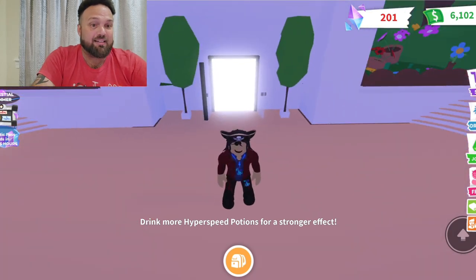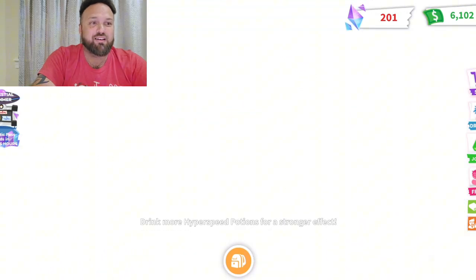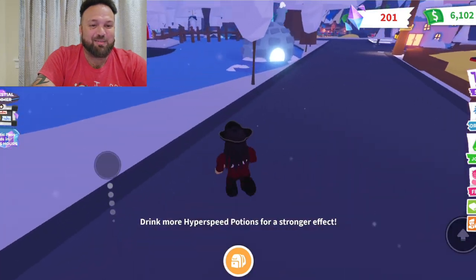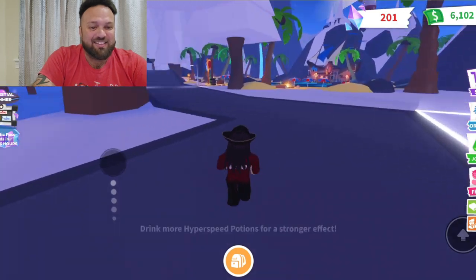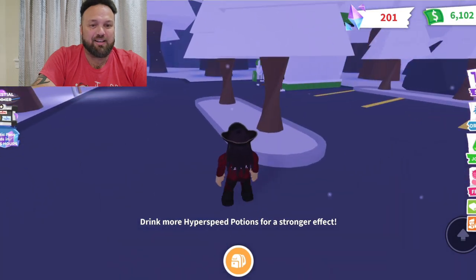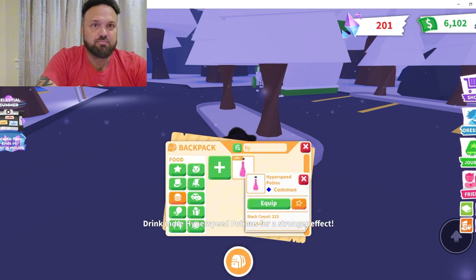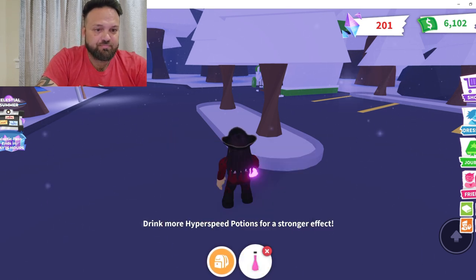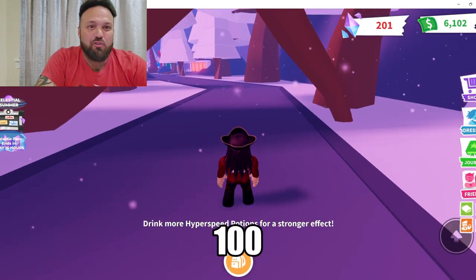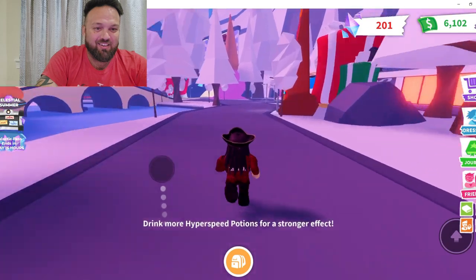Here we are inside the VIP room — look how fast I'm going to go out of here. Let's see where I end up... I'm almost at the end of the map already! Look how fast I'm going — this is just with 25 hyperspeed potions. Let's see what happens when I drink 100 hyperspeed potions. Wish me luck!